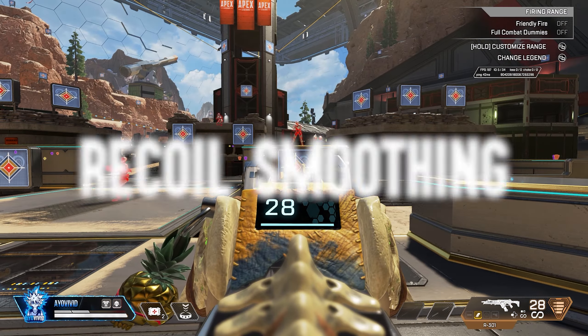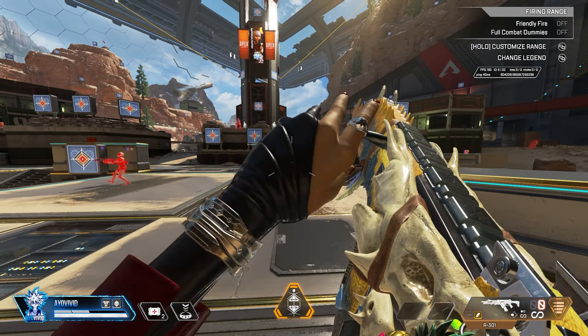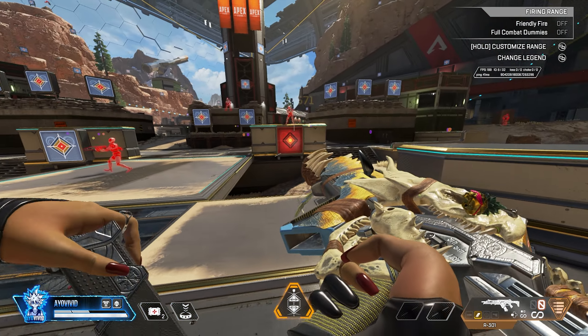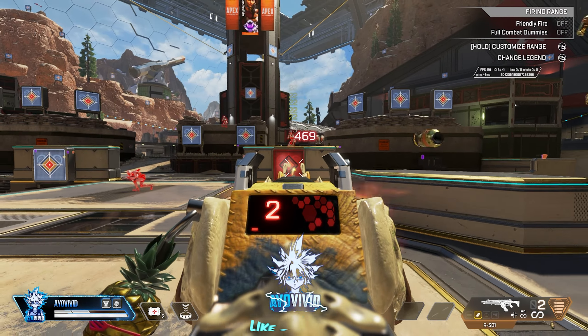Tip number 1: recoil smoothing. This is for my controller players out there. Sorry PC — if you want to learn how to aim better with your keyboard and mouse, go jitter aim or something. For my controller players, if you have a hard time aiming, this is a way to keep your recoil to zero.